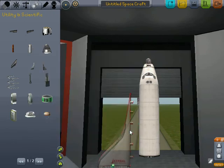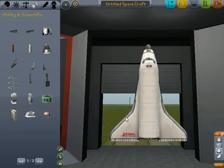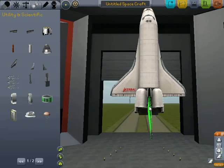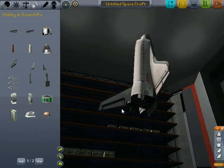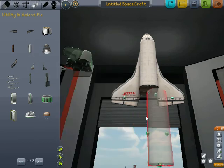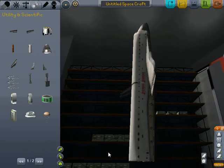You guys will see in a second what type of aircraft it is. Let's get that engine on, get that rudder there. Let's line that up — perfectly lined up, there we go. Lift — and that is the shuttle. Well, that works — super long shuttle.